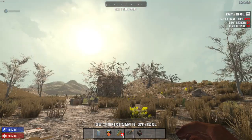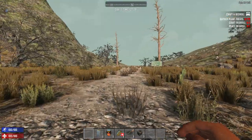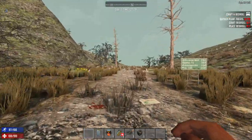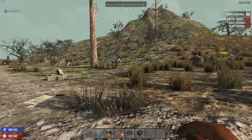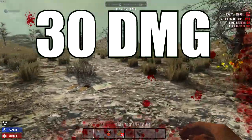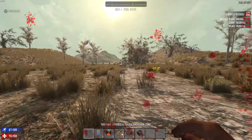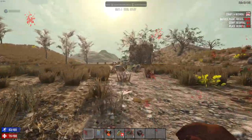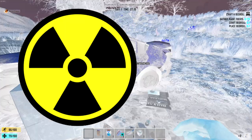So this is the unluckiest spawn ever — it spawned me right by the radiation zone. The radiation zone is the edges of the map, and the way they keep you in the map is when you go in, it does massive damage every few seconds. Look — I was in there for one second and took 70 damage. So never go in the radiation zone. It's the square that goes all the way around the edges of the map.